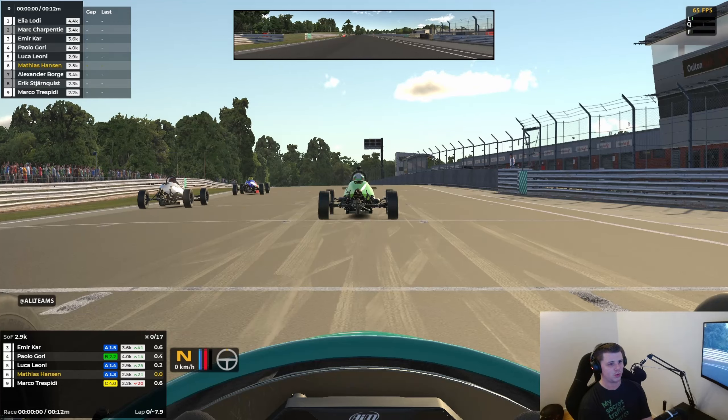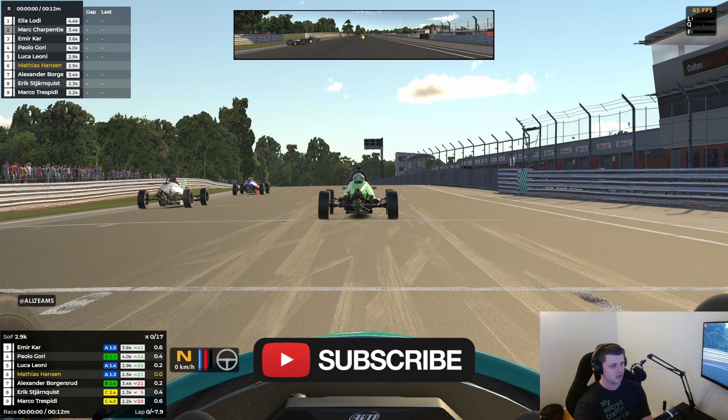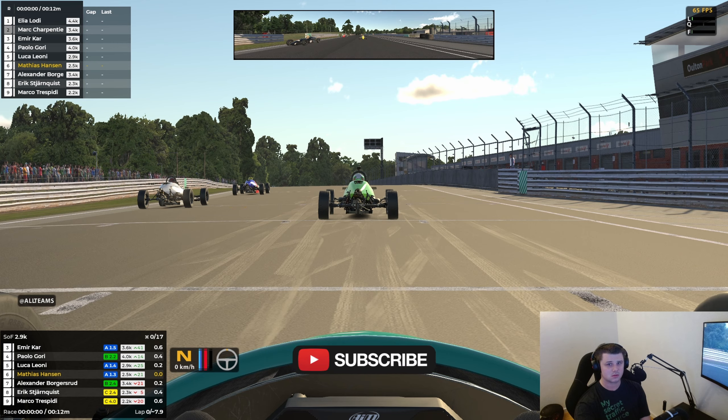Hello and welcome to another video. We're back at Olsen Park, this time for a different layout — it's the island layout, which has a little more on it. We're in the Formula V again for 12 minutes around here. Qualified P6, car number 8. Actually the first track I found where we need to go down to second with the Formula V, but yeah, it's mighty fun around here. If you enjoyed the video, leave a like down below, consider subscribing as well, and I'll bring you back when we go green.